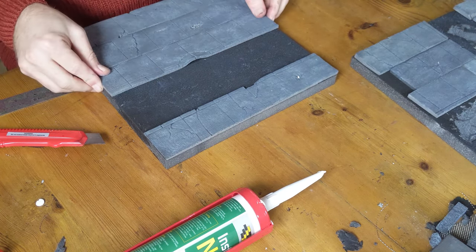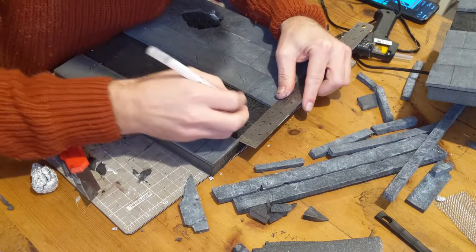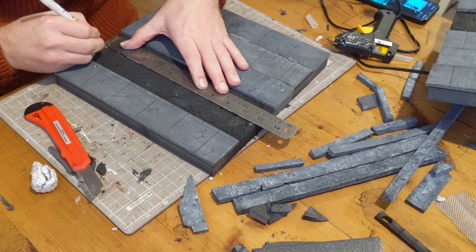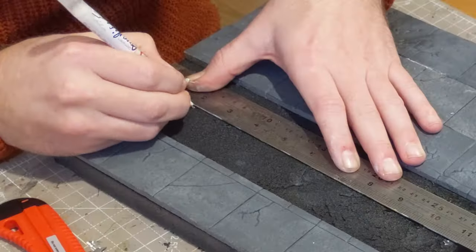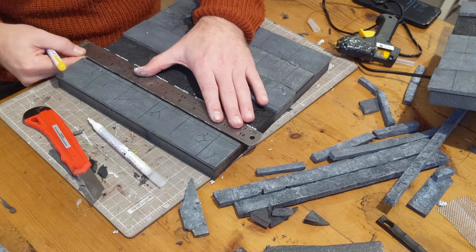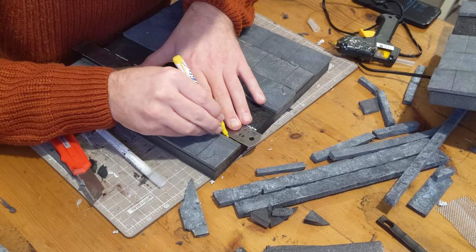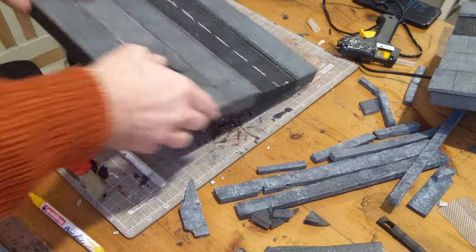It ends up looking pretty road-like. Now for the road markings: I used acrylic paint pens. I marked the center of the road at both ends and then with a ruler drew one inch, missed an inch, drew one inch all the way along the center. Some places I had to dab rather than draw — the white was tricky but the yellow was much nicer to work with. With the yellow I was able to go a nice straight line all the way along. Then did the same on the other side.